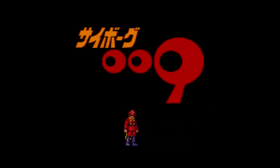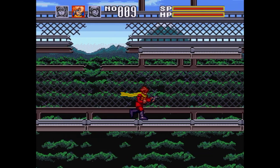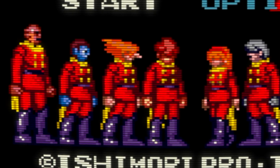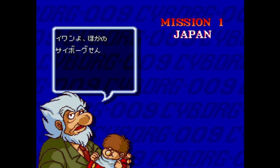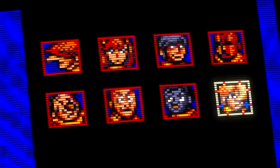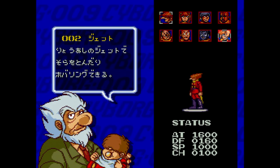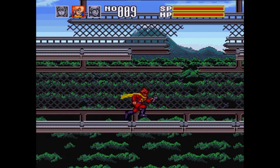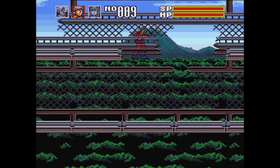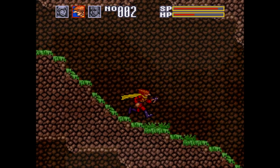First up is Cyborg 009 for the Super Famicom by Interbeck. This is based on a manga or an anime, which I'm not familiar with. So there are nine cyborgs, and I'm guessing one of them is a baby cyborg or maybe the professor cyborg. At the start of each mission, you choose three characters from a selection of eight cyborgs — I'm assuming they're cyborgs since they all have numbers like 004 or 009. You can switch between them at any time by tapping the L or R button. They each have different abilities, although it might not really seem like it at first.